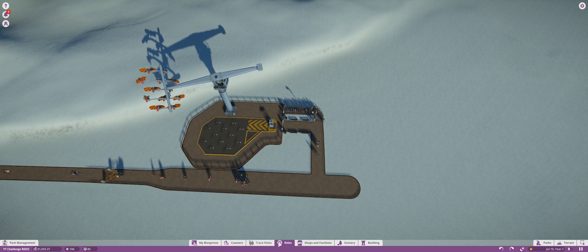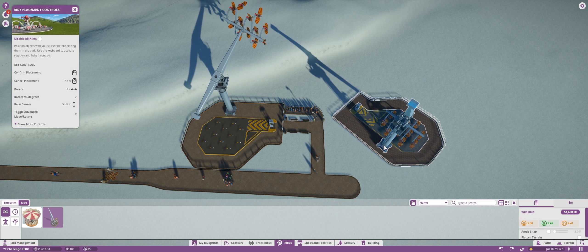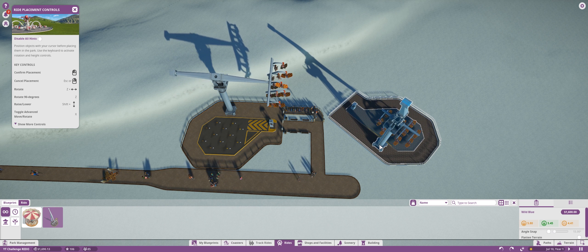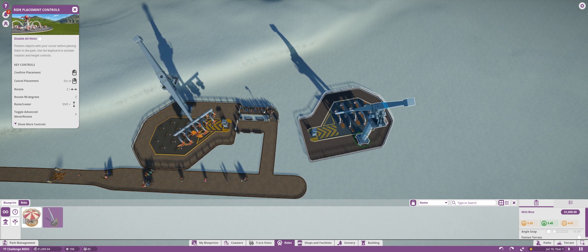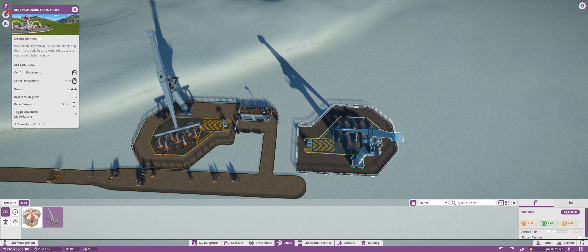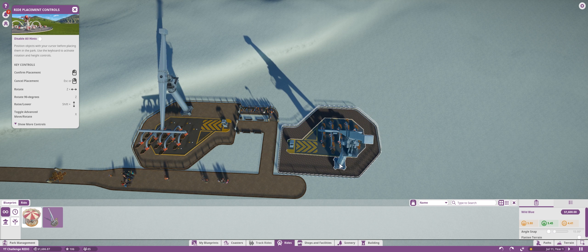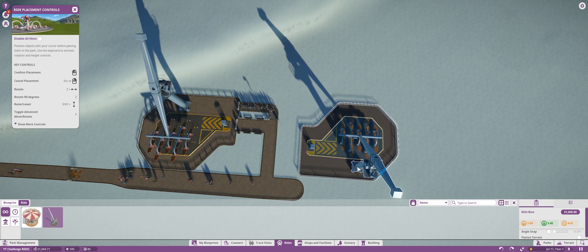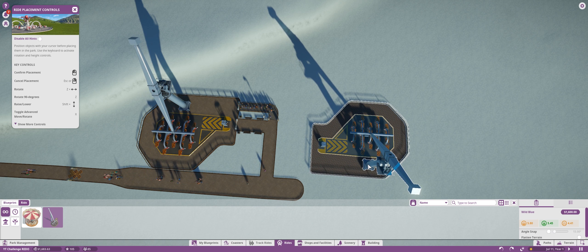Right now we have enough money to actually afford a second Wild Blue, which is exactly what I did in the last challenge — at least how I started it — because Wild Blue's just the way to go for starting this and trying to get some money. So let's go ahead and drop a second one somewhere around here. It looks to be about right, so let's just place it somewhere like there.